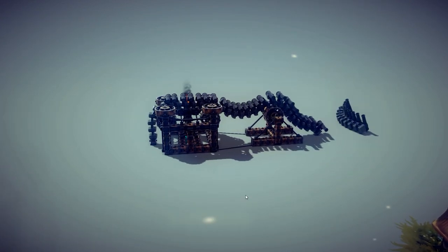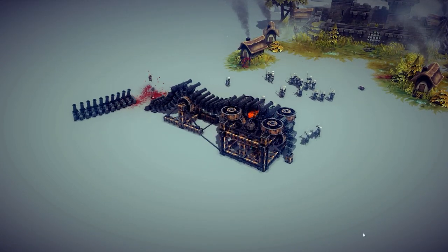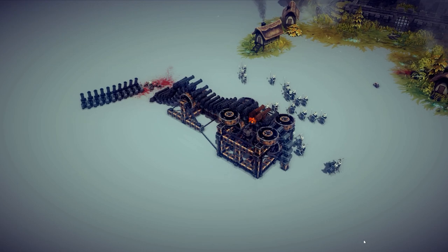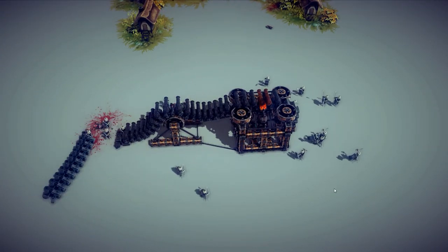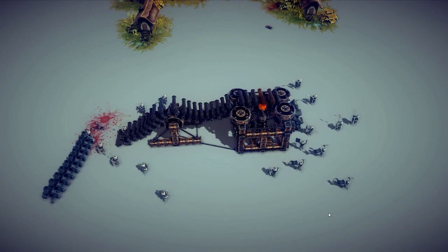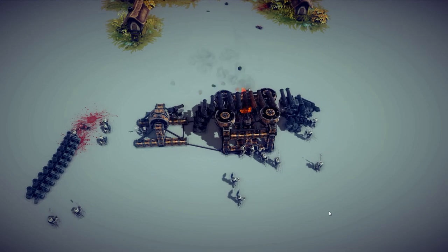We just lost some ammo. Now what do we have to do? We have to press 1 and it will fire those cannons, and we have to press T in order to start using it. It's pretty damn cool.